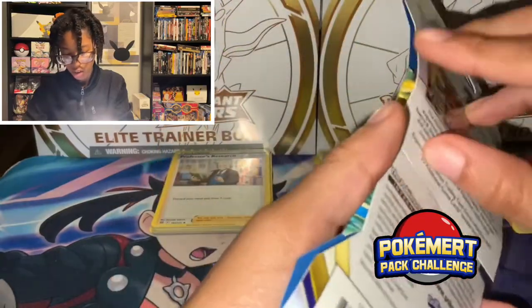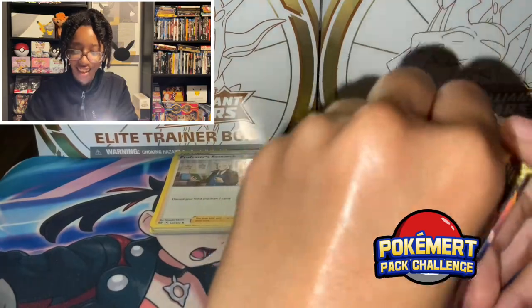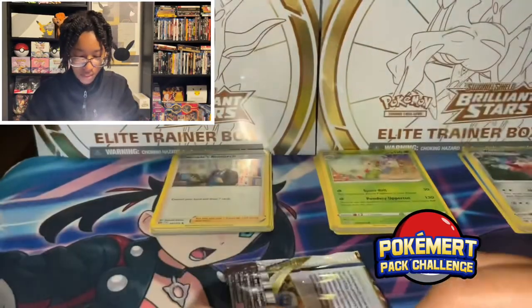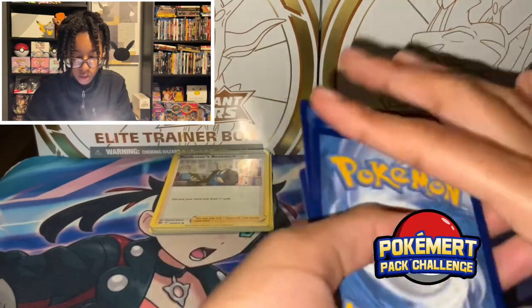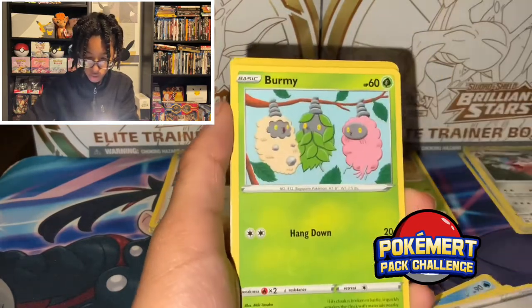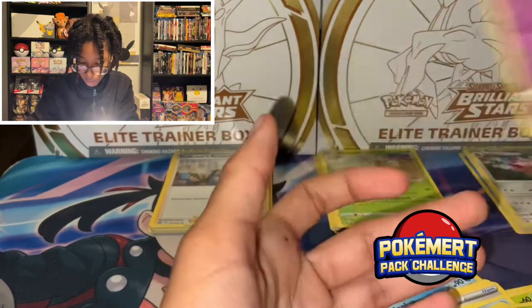Whimsicott on the outside, but Charizard on the inside! Cards: Primplup, Cinccino, Cleansing Gloves, Vurme, Staryu, Karaburst, Clefairy, Cherubi, Reverse Holo Clefable, and Amea too. Nothing big, but still.